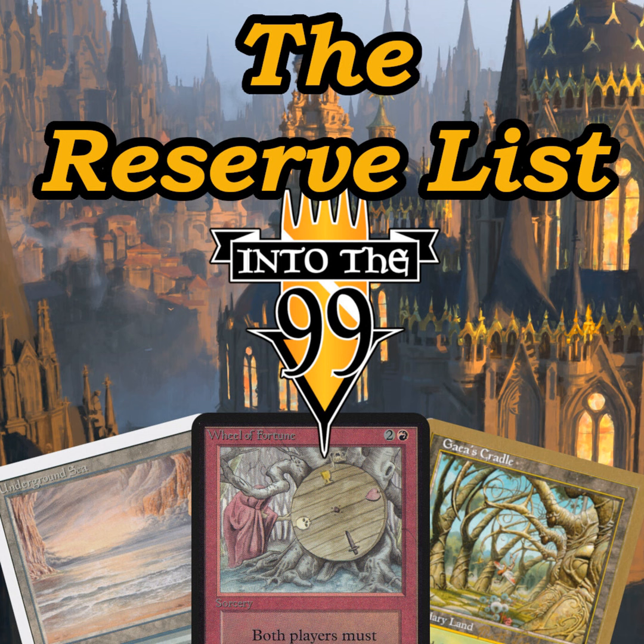The Power Nine is banned in Commander minus Time Twister, so those being reprinted don't really matter to us, but a lot of formats would love to have those Moxes back. A lot of people would love to play that high-power stuff where they can drop a Black Lotus. If I had the accessibility to play Vintage, I would — Vintage is an amazing format. I've never gotten to play it, but I've watched a lot of people play it, and it seems like the bonkers stuff I like about Legacy and Commander but turned up to ten. But Wizards isn't about supporting these older formats; they would rather Legacy die than give us the product we need.